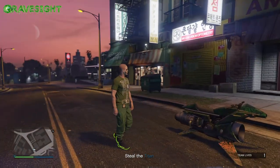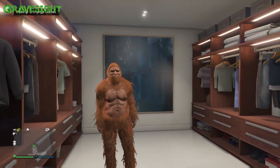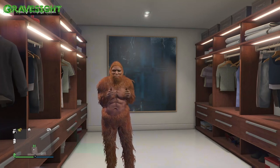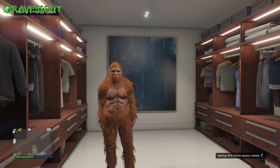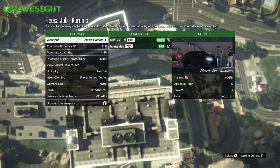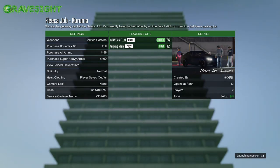After that, what we're going to be doing is merging the Sasquatch outfit onto this outfit right here. So here I have the Sasquatch outfit — I've put it on. Now my friend is going to go ahead and start up the Kuruma job, the Fleeca Heist, making sure that it is set to Player Saved Outfits. We're just going to be doing a merge, and then I'm going to be doing a save method after this to get the fur off this outfit and transfer it onto my green outfit, or other outfits that you guys want.